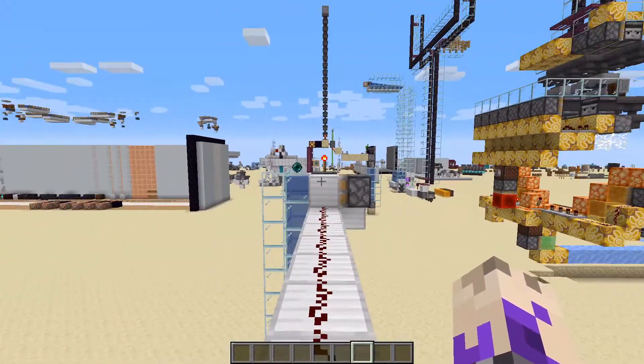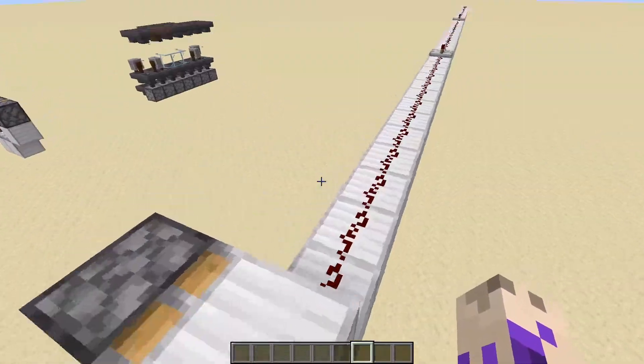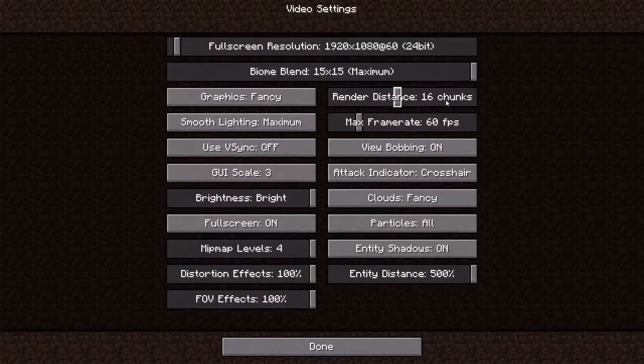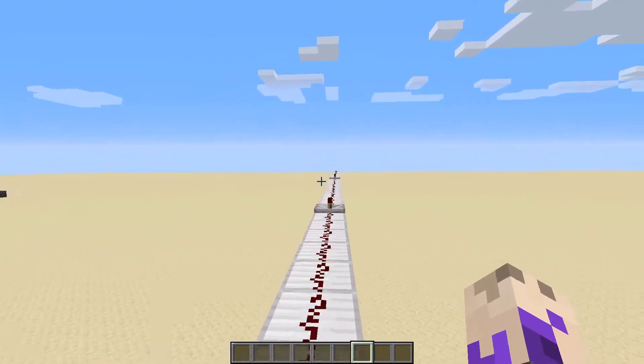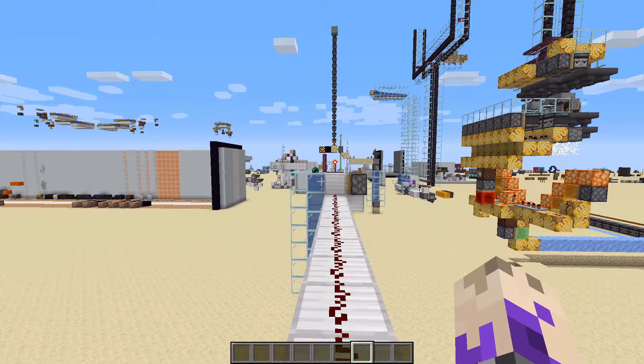This only works if the chunks that the redstone are in are loaded. So that means if you have a simulation distance of around 16 chunks, you can have redstone lines lead up close to this amount of chunks. For servers it's going to be a little bit different — it's going to be set to the server render distance, which means you have to worry about that instead.